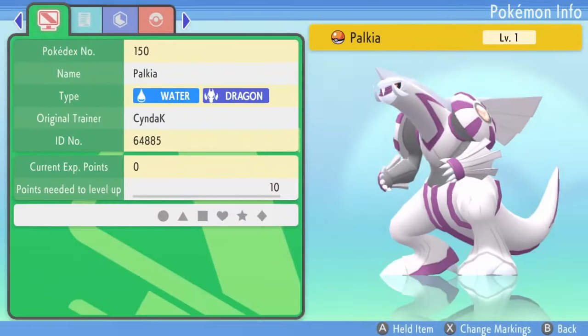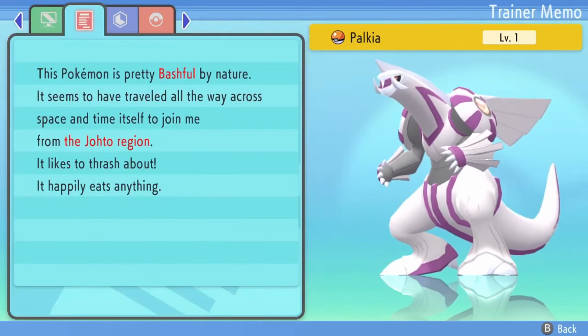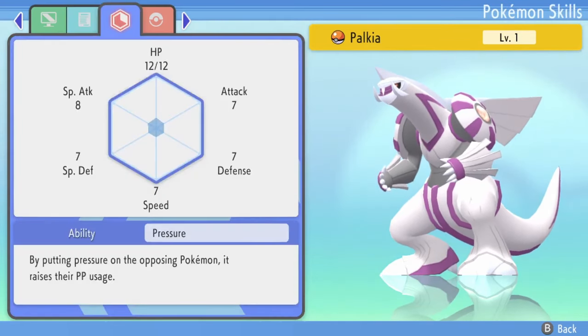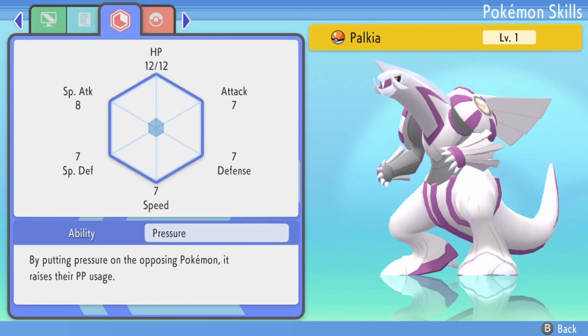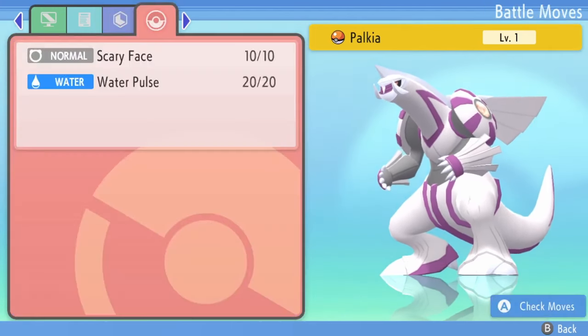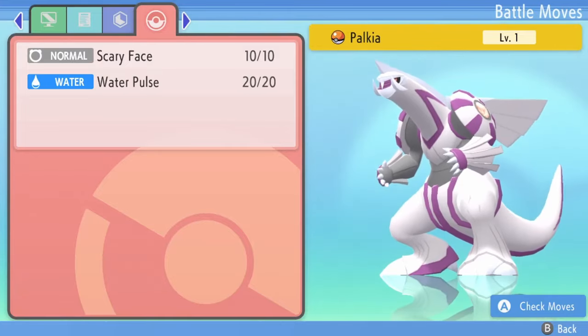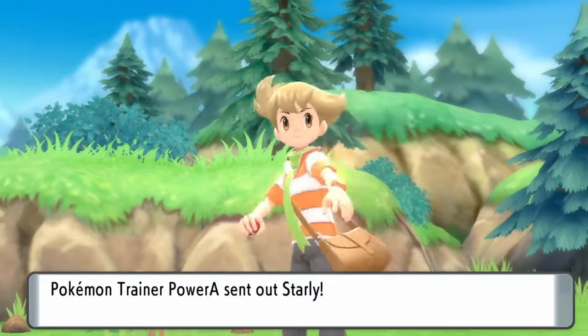The Palkia brought over from the Johto region is a bashful natured one. That means neutral stats with no hindering or beneficial effects this time. Those stats at just level 1 are already pretty darn strong. We head off towards Jubilife City, but this time we skip over the school kids — we do not need to work up on Palkia with just how crazy the stats are.